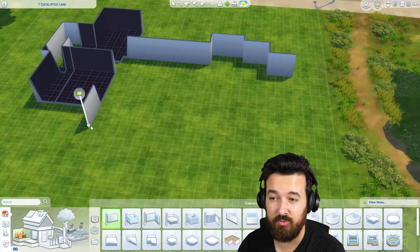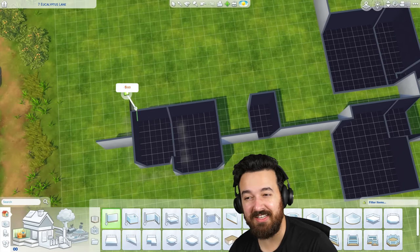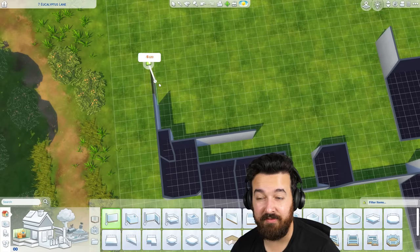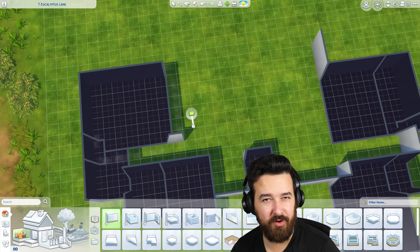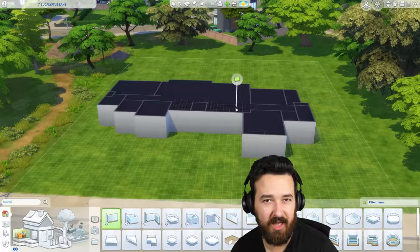We're having a couple of stay-over guests as well, so we need a guest room. And to be honest, I kind of think it's a little bit of an oversight that most of the lots in a pack for families — Growing Together — are 30 by 20, because it means you really don't have a lot of space to grow together.